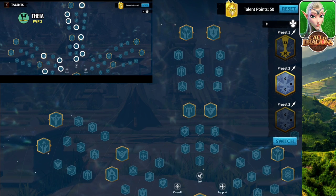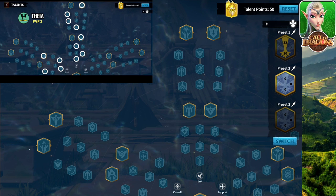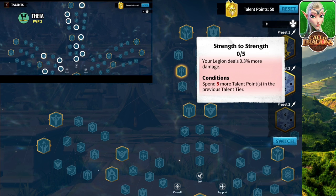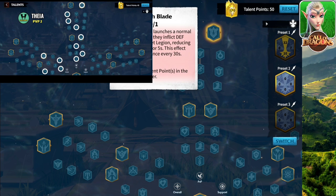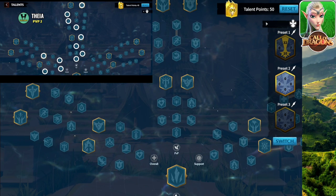Now we push over to the PvP section. We have attack, normal attack, and rage skill — if you don't want the rage skill talent you can go for attack instead. From here you can pick either more attack or defense. You have counter attack, more damage, and then from the end pick whichever one works best. I went with this one — it looks great. That's pretty much it for talent tree two.